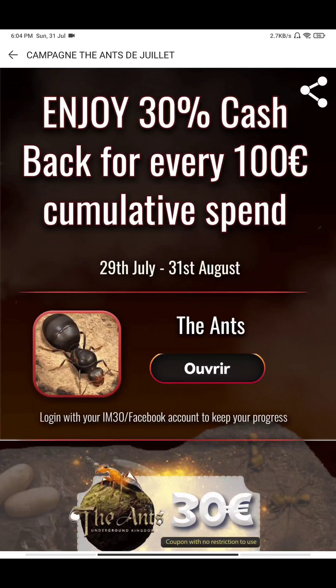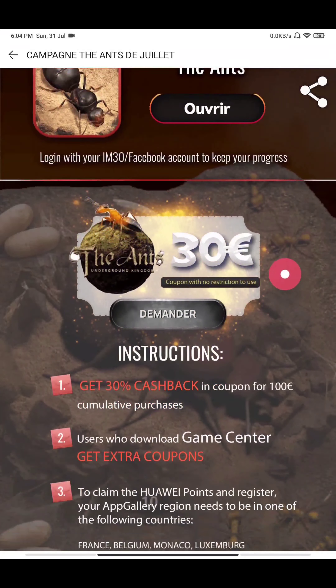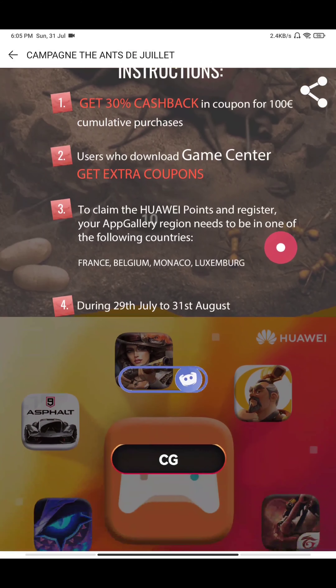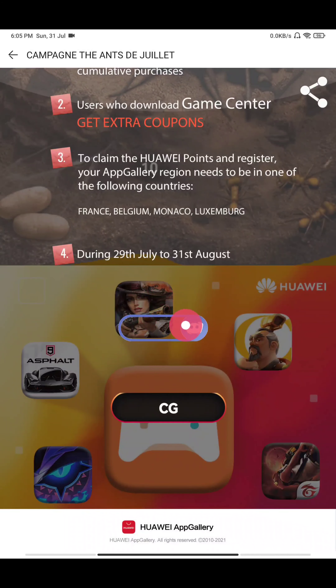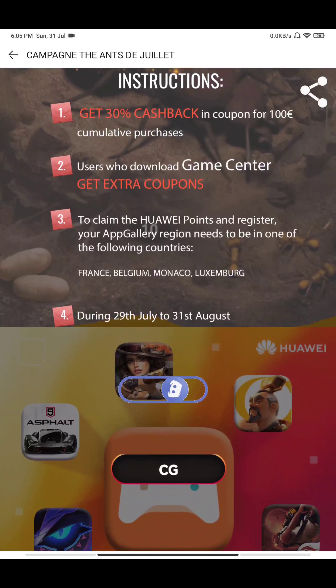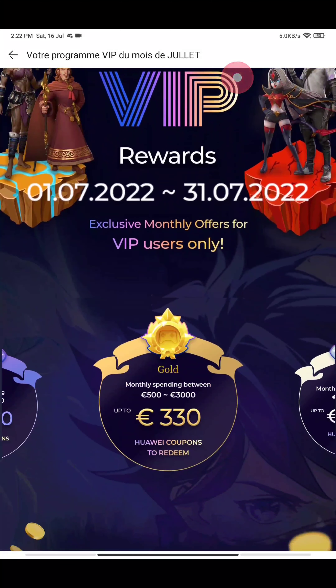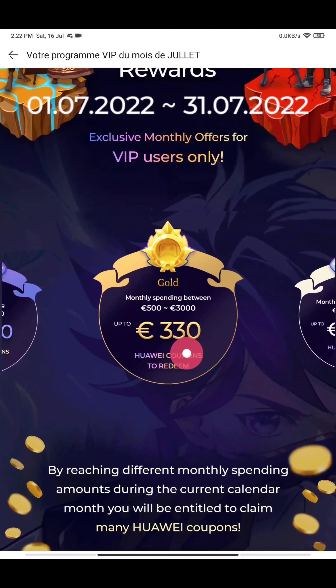This offer runs from 29th July to 31st August, and you can get up to 30% cashback in coupon up to 400-500 euro of spending. There is also a Discord icon — if you tap it, you will be redirected to the official Huawei App Gallery Discord where you can troubleshoot problems and get new offers. This is the VIP program, and these offers appear every month.